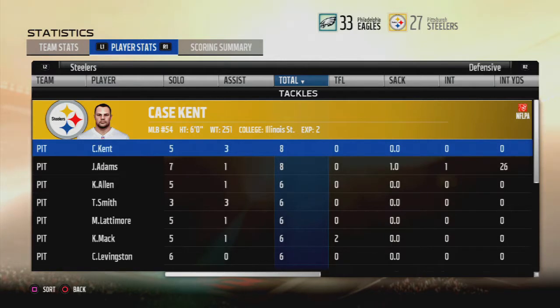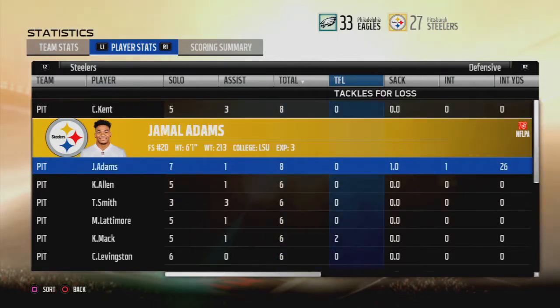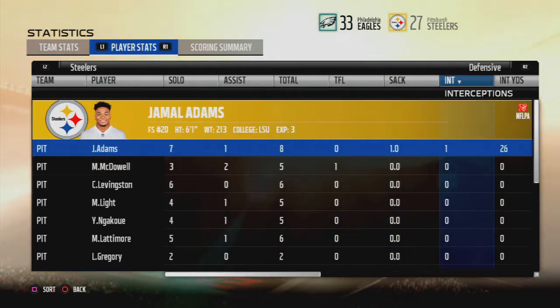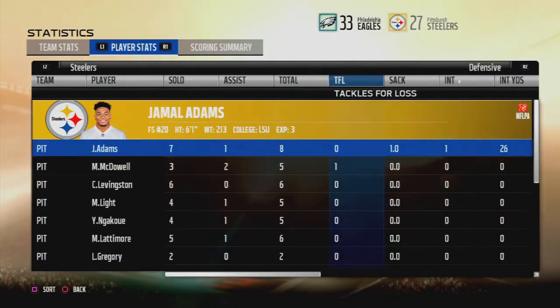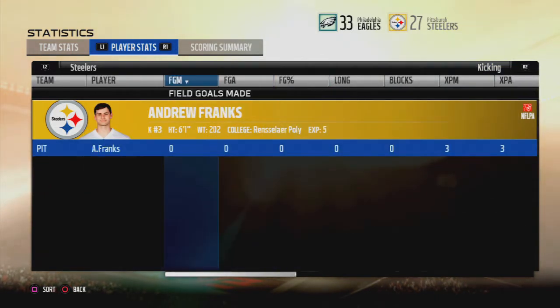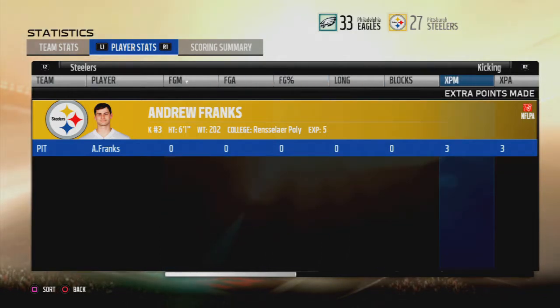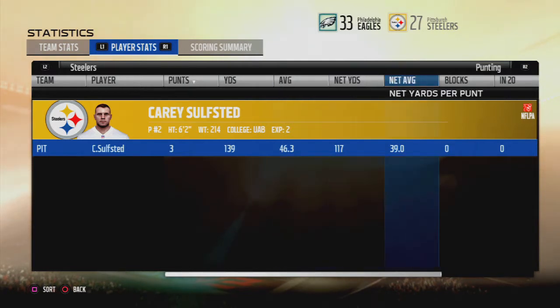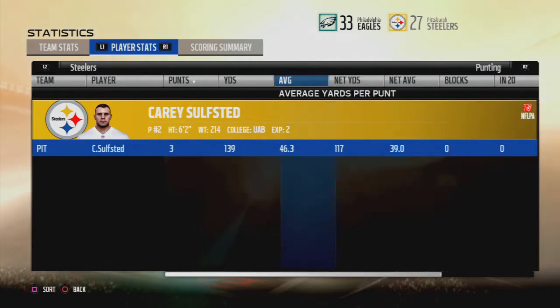Case Kent and Jamal Adams led the team with eight tackles. Two tackles for loss by Khalil Mack. One sack by Jamal Adams — I wonder if he's going to get Defensive Player of the Week because he also had an interception, a sack, and eight tackles — one hell of a game. No sacks allowed on offense, one pancake by Douglas McTorian our starting center. Andrew Franks only had to kick extra points. Kerry Suffield had 39 net yards, 46.3 total — not his best game but still alright.